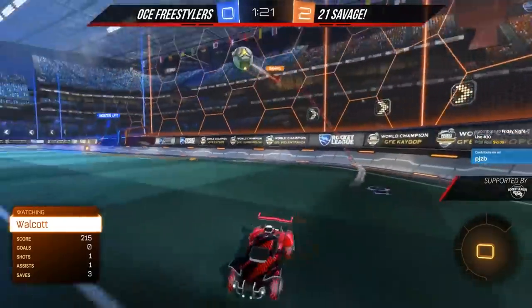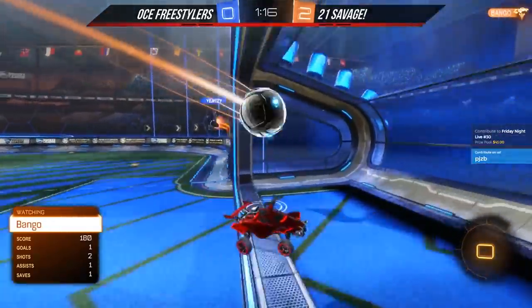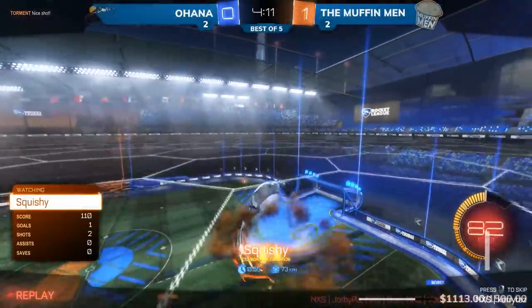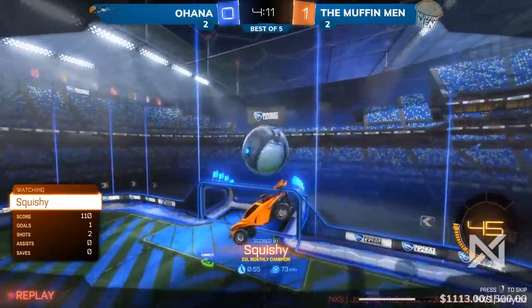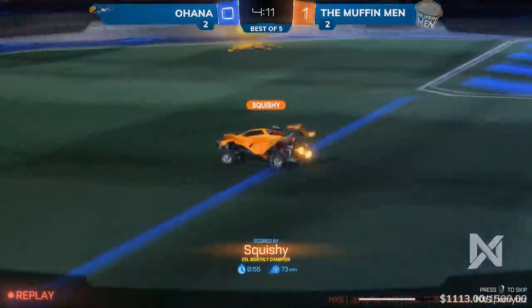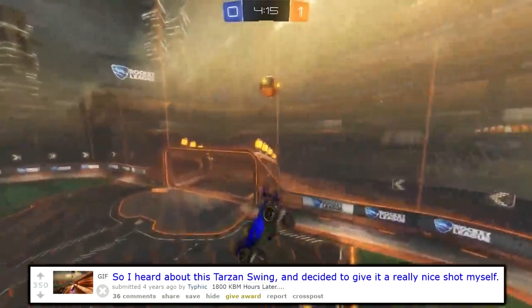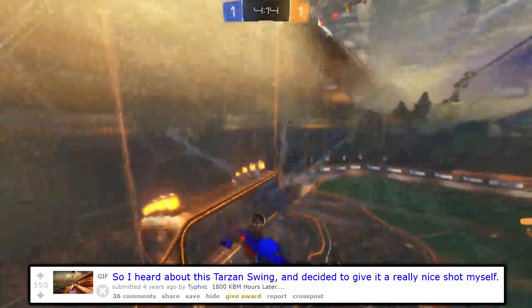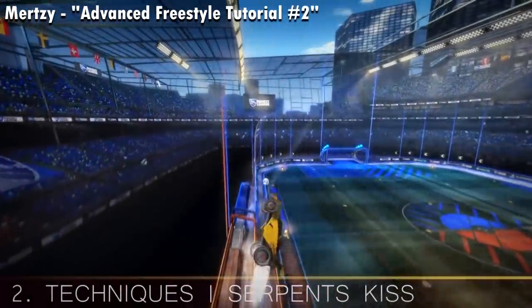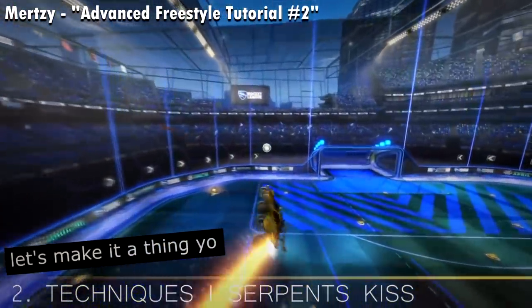A casting clip illustrates the term in use, with a caster exclaiming 'That wasn't a Tarzan swing! It was, but I have no words!' As you can probably see now, a Tarzan swing was the original description for a ceiling shot. And if you think that's a terrible name, back in May 2016 Mercy actually tried to call falling from the ceiling the Serpent's Kiss — yeah, that one didn't catch on either.